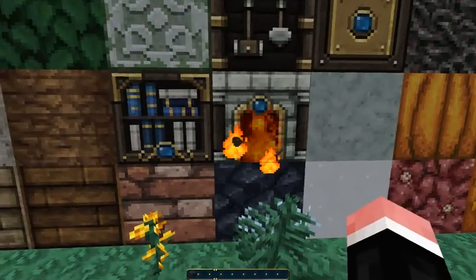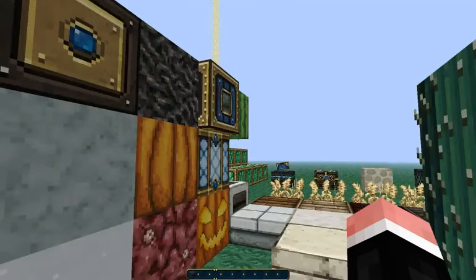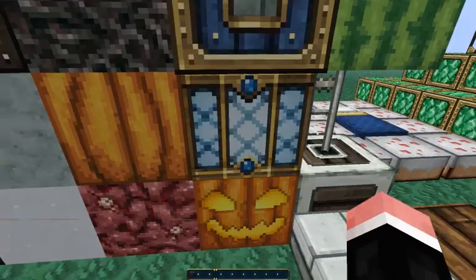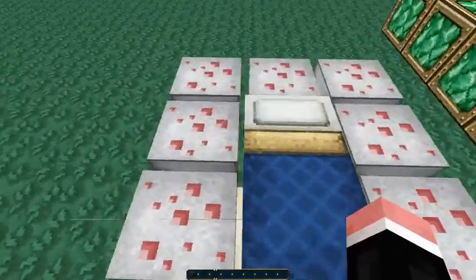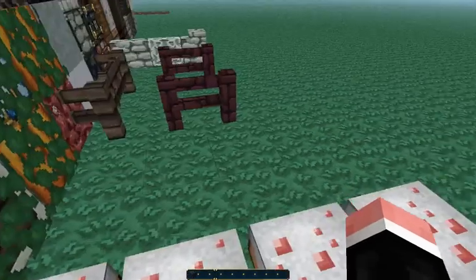This is the furnace and it has great detail and a great animation while it's cooking. The trapdoor, just normal. And glowstone, pretty cool. Bed, it's blue now. And the cake — I don't know, looks stale. I don't really like the cake.